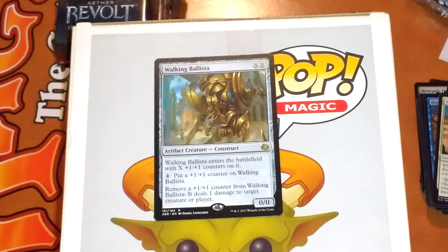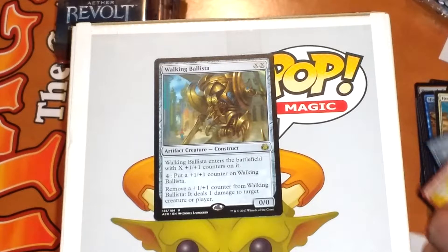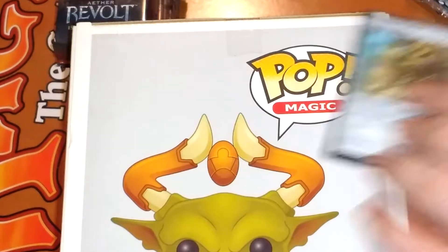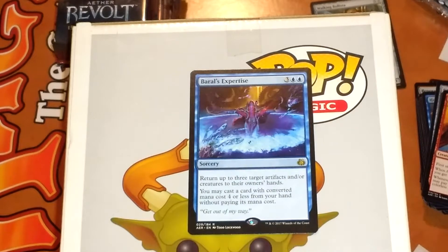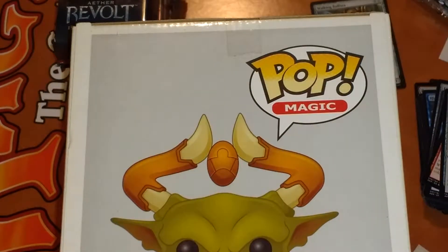This is our first little rare — it's the Walking Ballista. It's not bad. Here's number two: Farrell's Expertise. That's pretty good.